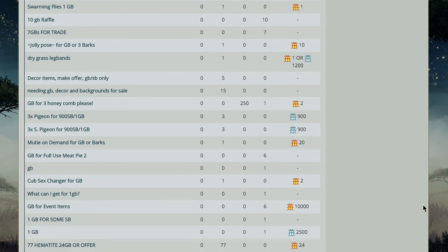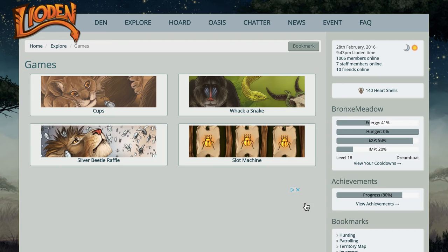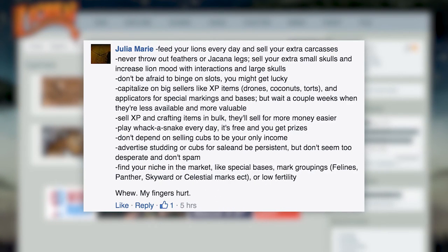The final beetle-making method is the chance games. These include the slot machine, cups, whack-a-snake, and the silver beetle raffle. Since these rely on chance, I recommend them according to your patience for uncertainty.